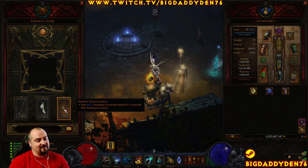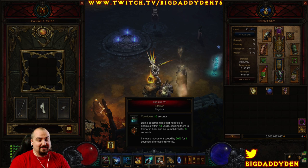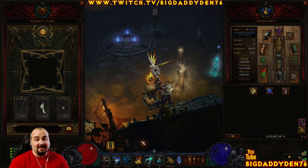The last cube item is Rechel's Ring of Larceny. I haven't used this ring in absolute donkey years, but it fits this build perfectly. It grants 60% increased movement speed for 4 seconds after fearing an enemy, which stacks with Horrify Stalker. So you get 80% extra movement speed for 4 seconds on top of all the other speed bonuses. It gives you an idea of how fast it is — very, very fast.